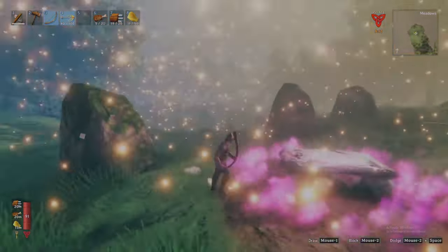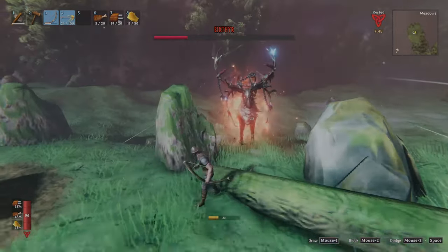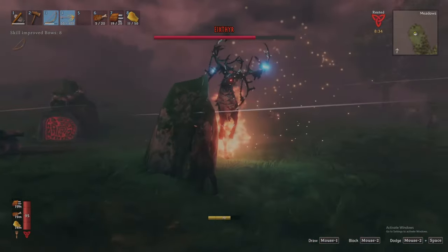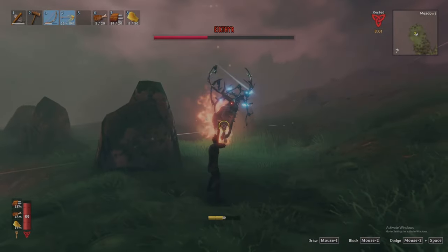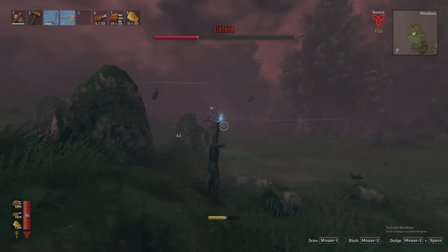Eikthyr has three attacks of which you should be aware. First, a melee attack of swinging antlers — you can attempt to dodge by holding block with the right mouse button and hitting space bar, or alternatively simply sprint out of his way. Second, he shoots lightning in a straight line, which is best avoided by keeping structures between you and him such as stones and trees. Third, an AoE lightning attack which can be avoided by timing a dodge precisely, but is best avoided by staying far away out of his range.